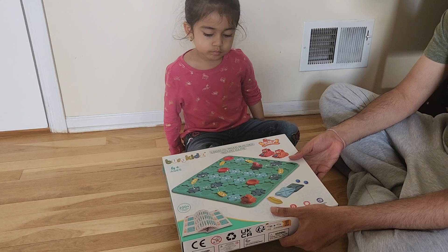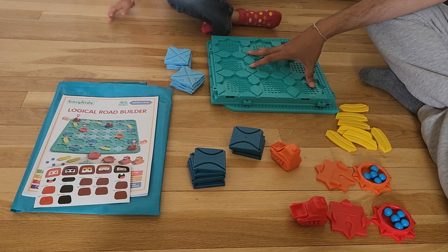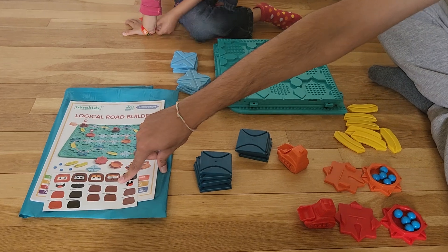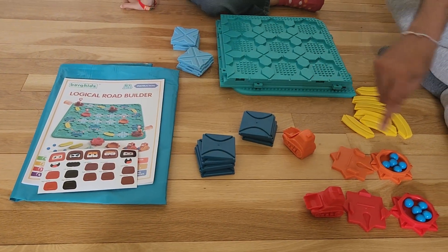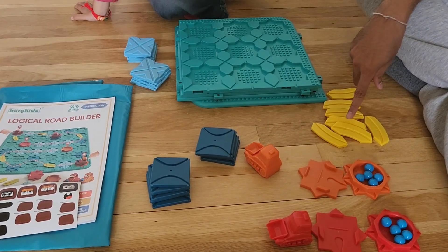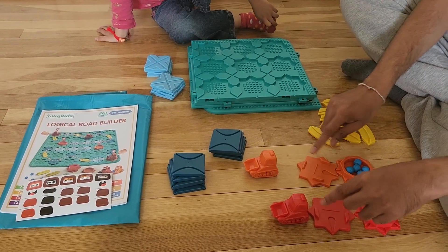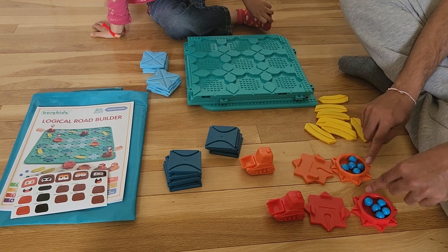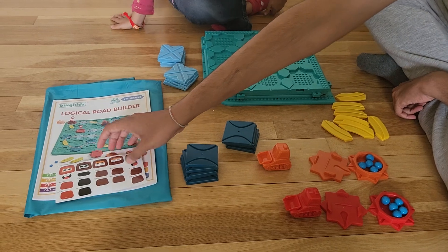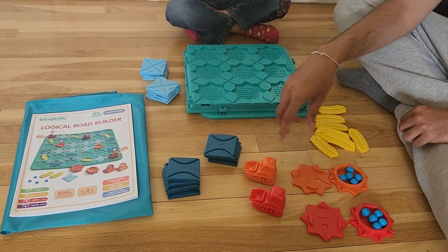Let me show you all the parts and how it looks. This is the bag where you can eventually store everything once it's open. These are the main boards where you are going to make the path. This is the book with all the puzzles with questions and answers. This is the stickers that you are going to stick on the cars. The light blue, dark blue, and these other things are essentially the pieces. And these are the 2 cars. This is the starting point, these are the ending points and the 5 balls. And these are the tracks.